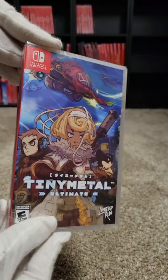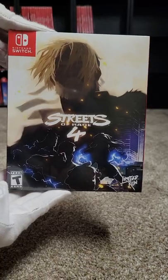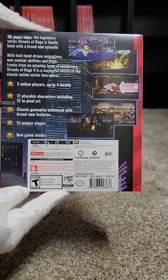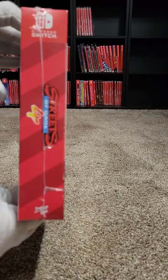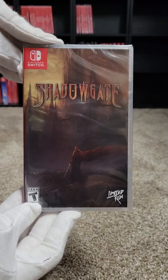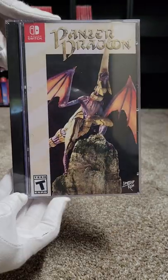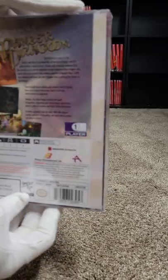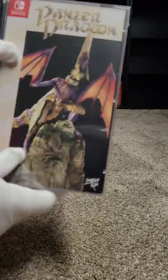At sixty-four we have Tiny Metal Ultimate. At sixty-five we have Streets of Rage 4. There's also Streets of Rage on retail, but there's another Streets of Rage Ultimate Edition which is the one you want to get because it has all the DLCs on the cartridge. Here we have Shadowgate at sixty-six. At sixty-seven we have Panzer Dragoon in the Sega Saturn Collector's Edition — it's pretty nice with the jewel case, looks like the real old thing.